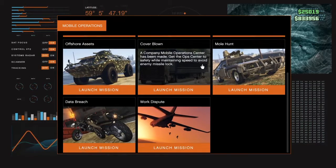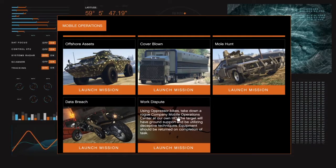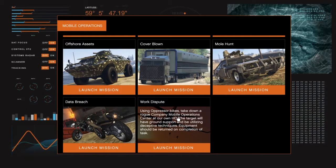Okay guys, to get the red joggers you're going to want to start up work dispute. You want to have a friend or do it with randoms, and you want to make sure to get the red joggers. Then you want to do the glitch to bring it into free mode.